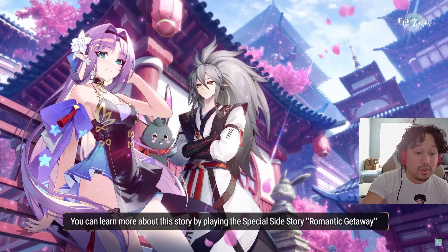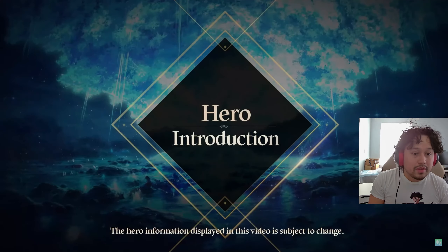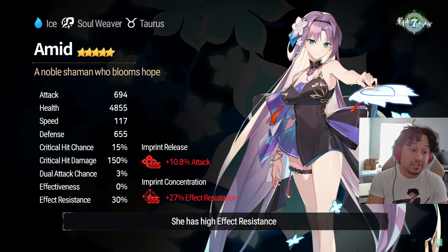Oh, there's Ran — is that gonna be the skin? Oh, that's clean. Amid is a five-star ice elemental soldier. Imprint concentration: effect resistance. That's good too.